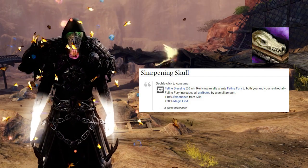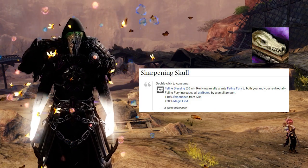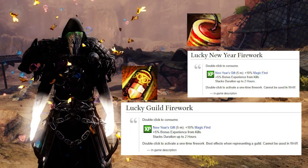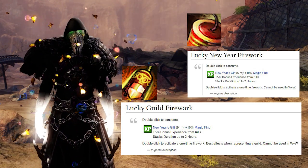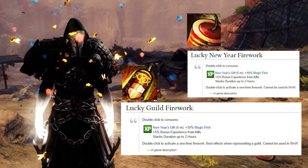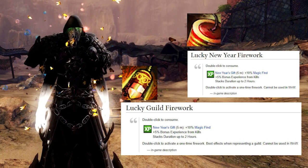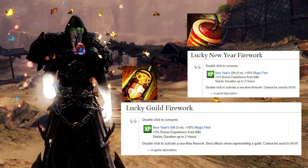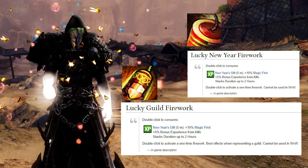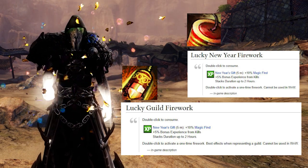Use the Sharpening Skull for another 10% XP from kills or 30% magic find. The Lucky New Year Fireworks and Lucky Guild Fireworks can both be stacked separately. You need 24 of each. The Lucky New Year Firework stacks plus 10% magic find and plus 5% bonus experience from kills, stackable up to two hours in duration. The Lucky Guild Firework offers the same: 10% magic find and 5% bonus experience from kills with a two-hour duration. You can stack both together.